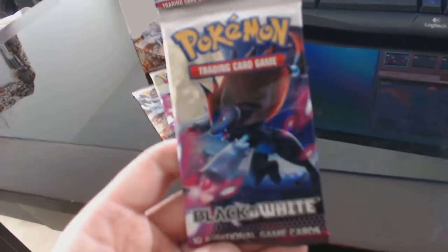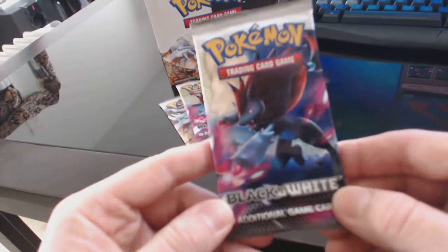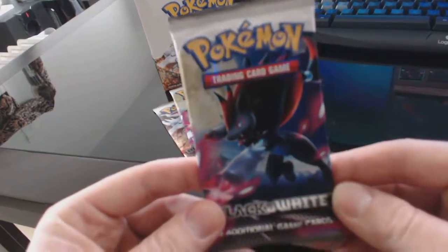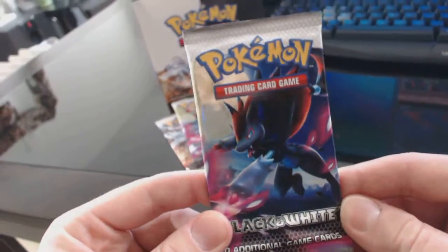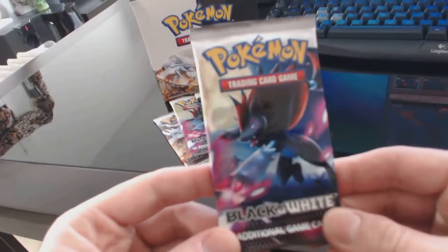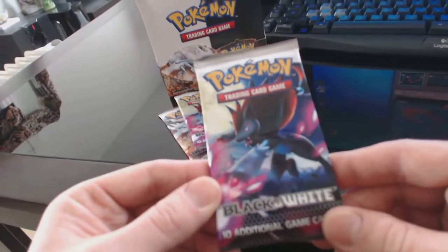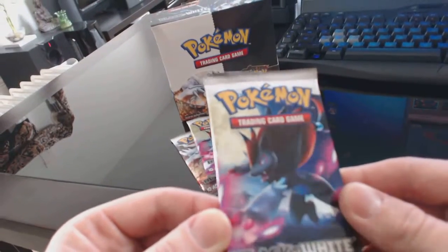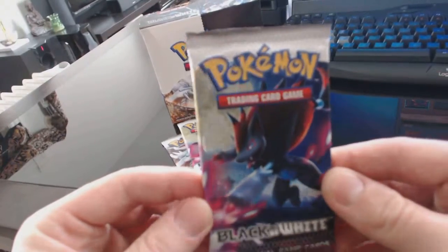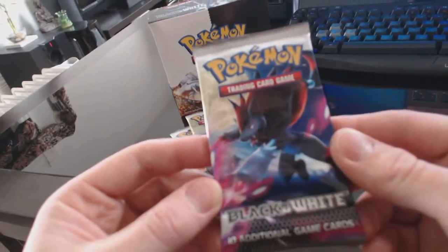Hey guys, Pokemon Unwrapped here. Today I am going back in time and I am going to be opening up 7 Black and White booster packs. I actually don't think I've opened these up before. I got into the cards back in the day in 1998 or whenever when they first came out, and I've been opening up the newer series for the most part. So I'm going to open a few of these bad boys up and let's see what happens.